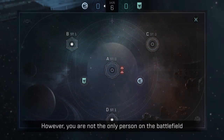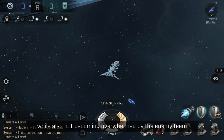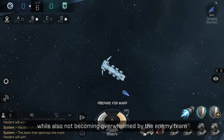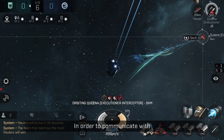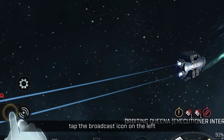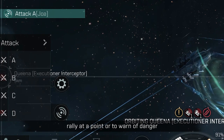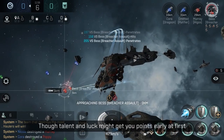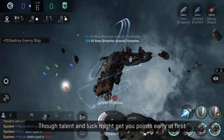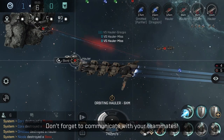However, you are not the only person on the battlefield. The other team will also be going for the NPCs, so make sure you put up enough of an offense to destroy them while also not becoming overwhelmed by the enemy team. In order to communicate with your teammates easily and tell them your plan, tap the broadcast icon on the left to indicate you wish to attack a site, rally at a point, or warn of danger. Though talent and luck might get you points early, teamwork is the key to victory. Don't forget to communicate with your teammates.